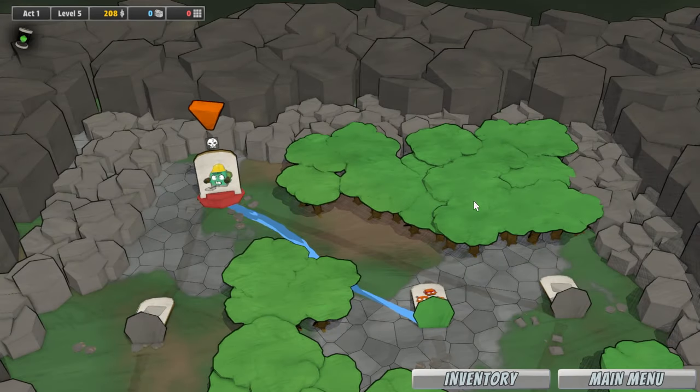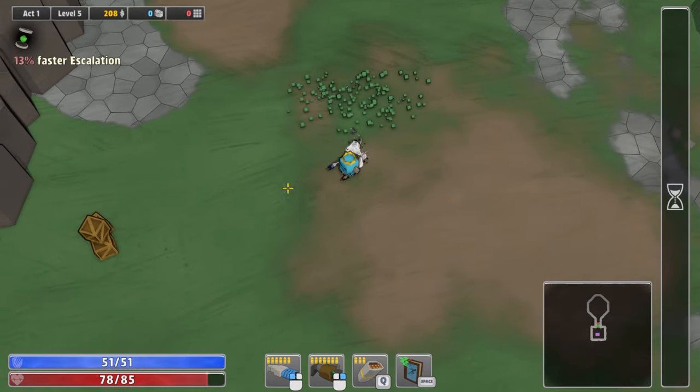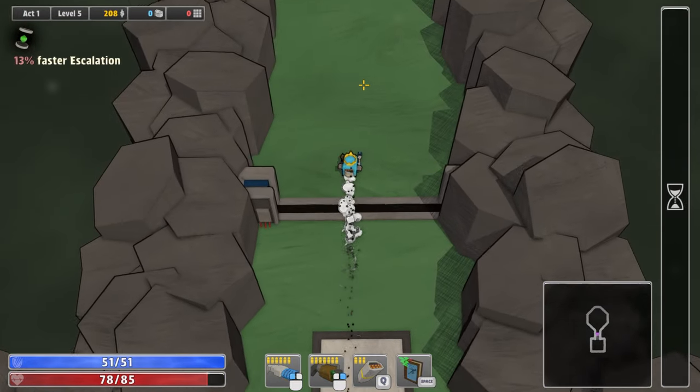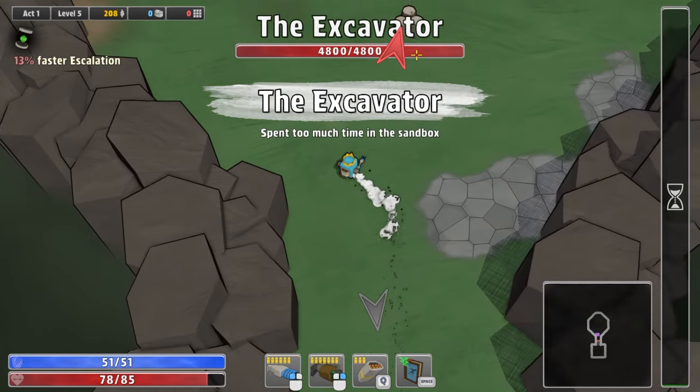Now we're cooking. Okay, we're fighting the boss guys — good thing we got all amped up here to do this. Let's see what this is like. All right guys, you ready for this? The excavator spent too much time in the sandbox. He's got a lot of health. Where's he at?